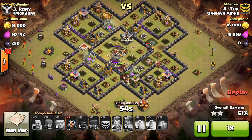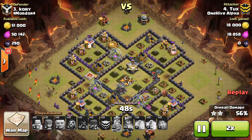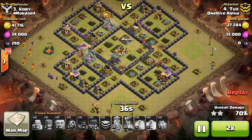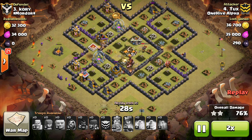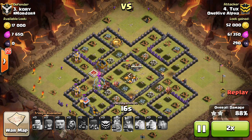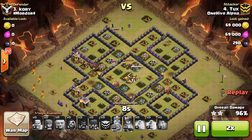Last few defenses — just that Cannon in the bottom right will go down, and that'll basically do it. Now it just has to do some cleanup. He has Wizards around the outside, some Archers, all that good stuff, taking out these last few trash buildings as they move around. King is still up, but the Hogs will hop on him in just a moment and take him out. And then these last few buildings on the left go down. Nice attack, Tux, for the 3-star.